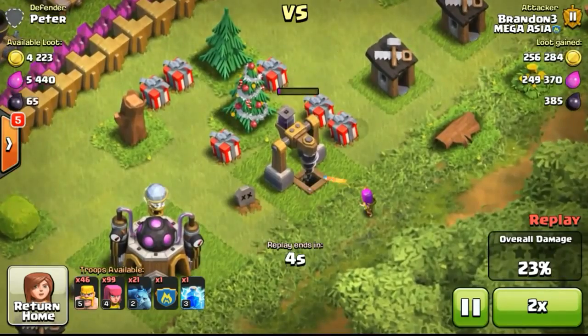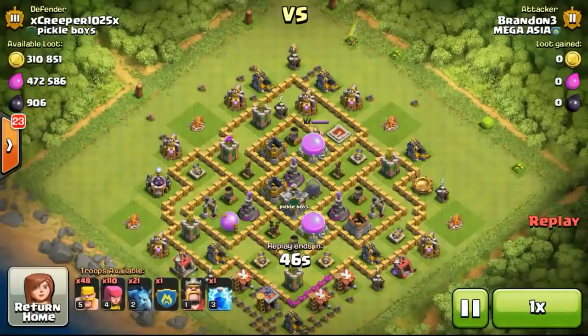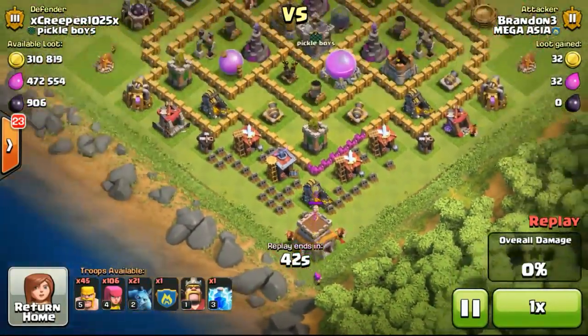Just left with the dark elixir drill, because the dark elixir drill's HP is actually higher. As you can see, I've used so few troops — like 13 archers — to get that particular huge amount of loot.